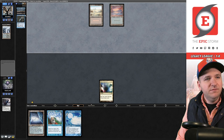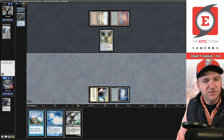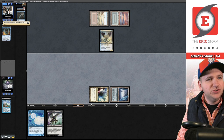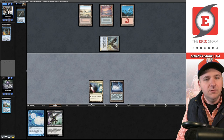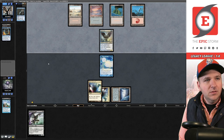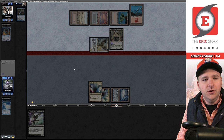I try to bait a Force with Breakthrough for one — they Force pitching Jace. We can expect an attack from Baleful Strix. They have Mountain, Snapcaster, Cling — so they can remove a dredger. Mana Confluence, play a Narco. We see three cards in hand; one is Snapcaster. They make Plague Engineer naming Illusion.